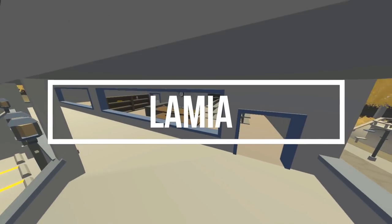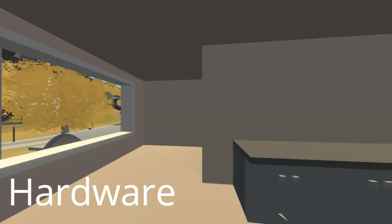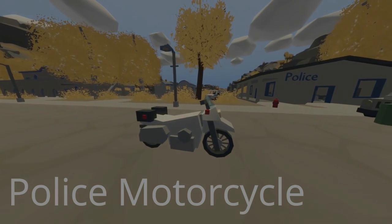In Lamia I found gas, mechanical items, clothes, a sledgehammer, generators, bricks, hardware, scrap, food and water, vehicles, basic house items, an armored police car, the Greece police car, and a police motorcycle.